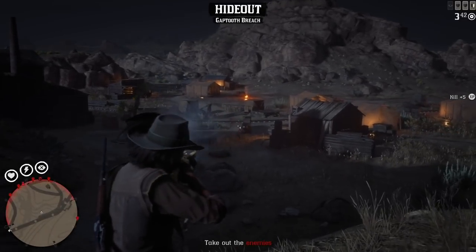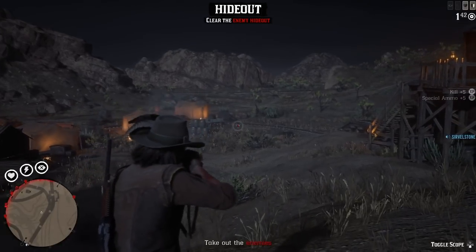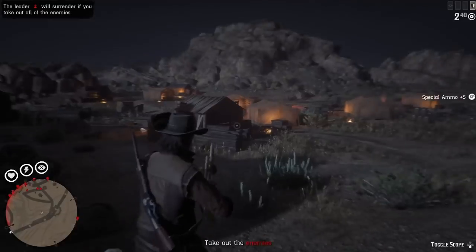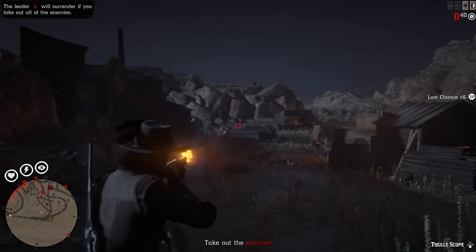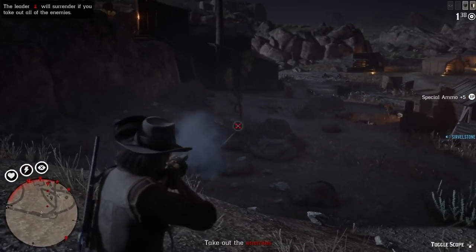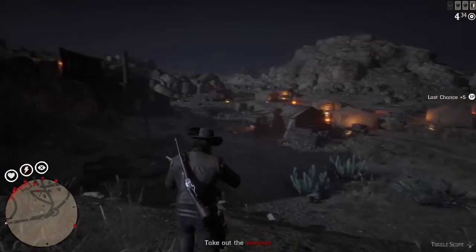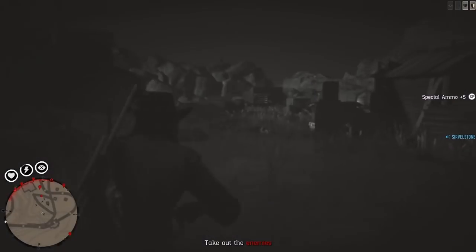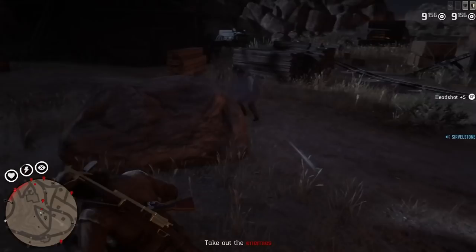Those three locations by Tumbleweed are the best ones I think, just because while you're waiting for the hideout to spawn you can do your hunting, and if you're full of something you can sell to the butcher at Tumbleweed — it's very close. Those three locations and Tumbleweed and the butcher, that's why I prefer those locations. Here's a maxim gun.